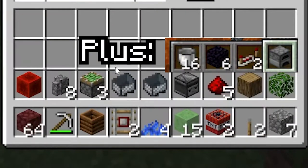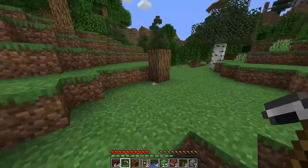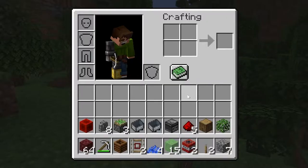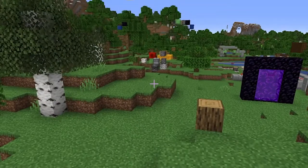Everything you need will be in my inventory - just take a screenshot and pause the video. Grab everything you need to get the coral fans. You will need a silk touch pickaxe and you'll need to go to a coral reef. With the composter and all this weird stuff, you're gonna see what it does later.